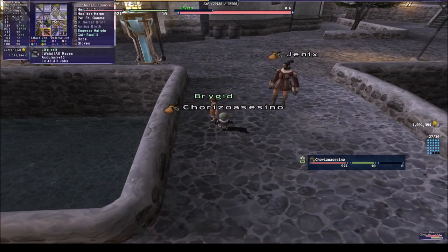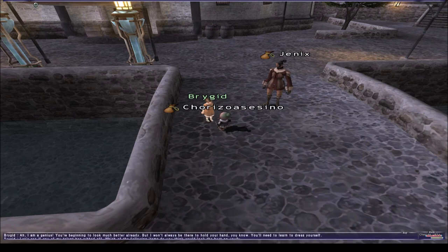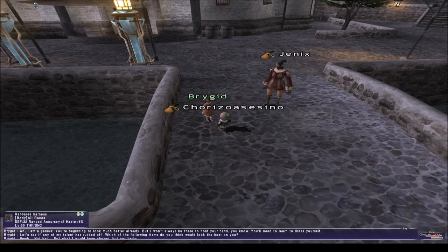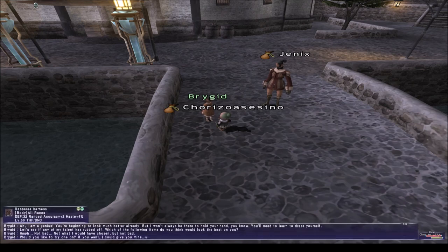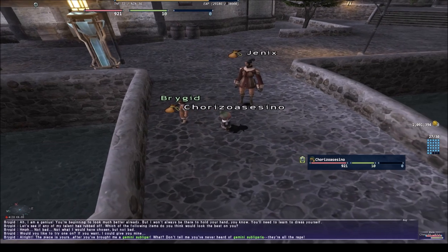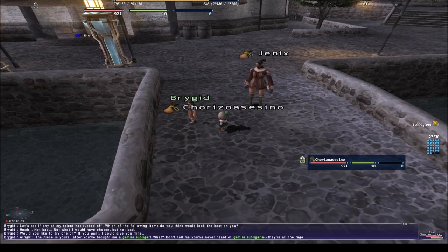Once you buy all the other things she asks you to buy, talk to her again and pick the gear you want. In this class it is Rampary — for Thief. Pick that one, look at it, take the quest, and accept the quest. The next step is to trade the subligar that you farmed in the aqueduct.